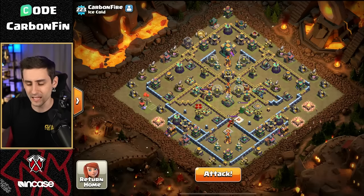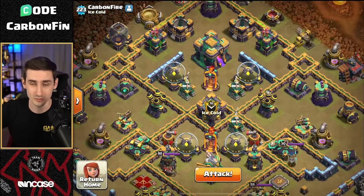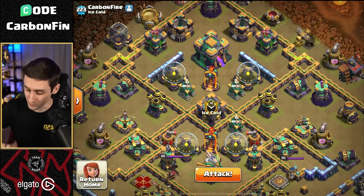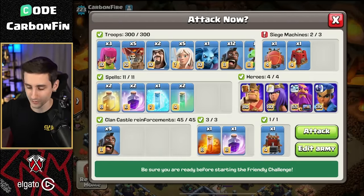But in Legends, I tend to bring a blimp with yetis because I don't know if the town hall is in the middle — to at least secure the two-star. For this base, we have a single target inferno behind the town hall plus the clan castle. So trying to charge into this would be a nightmare. That's why we've made a change of taking potentially two invisibility spells.